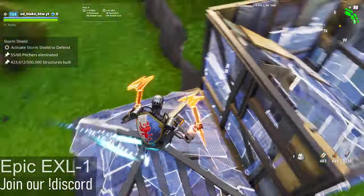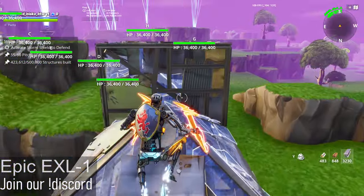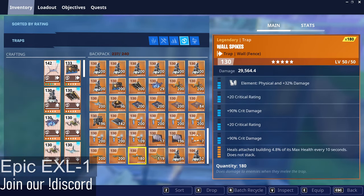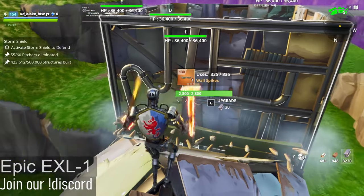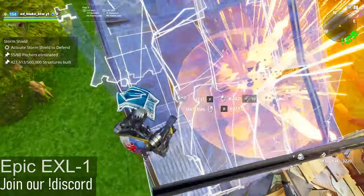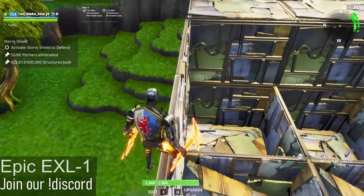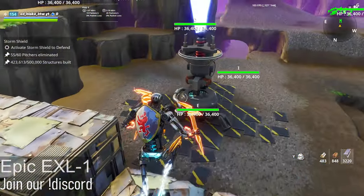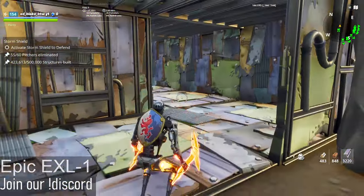Over here, to deter the husks a bit more, we're going to want to place healable wall spikes on top of here. Doesn't matter by perk, you're going to want minimum damage on these or just double critical damage — whatever you want. Just make sure they have this perk: 5% of max health every 10 seconds.